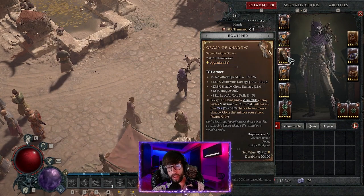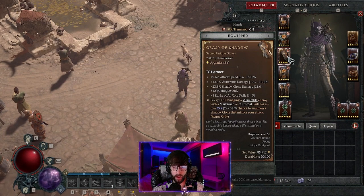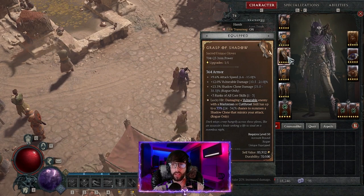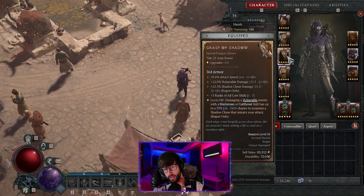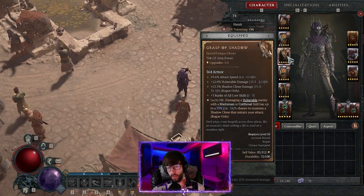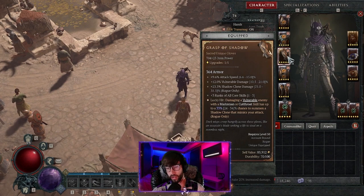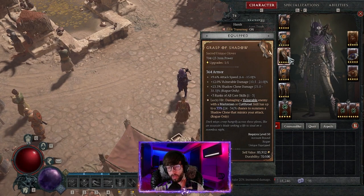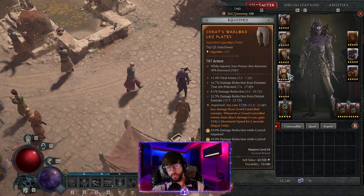I'm currently using Grabs for Shadows gloves which I found at level 50. I upgraded them from item level 705 to 725, which upgraded them from sacred to ancestral and gave me 15% attack speed instead of the sacred's 12%. They give three ranks to all core strength skills. I still need to find a Twisted Blades-specific glove that can roll four ranks to Twisted Blades, where I could also add Exploit for extra damage while you have a barrier.